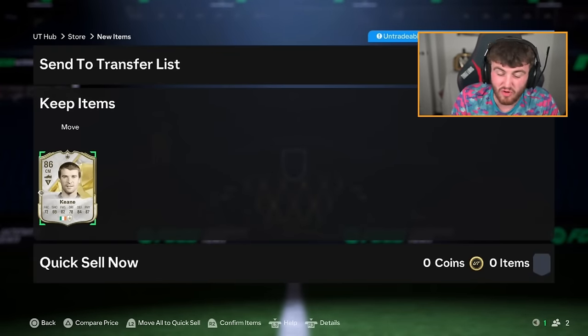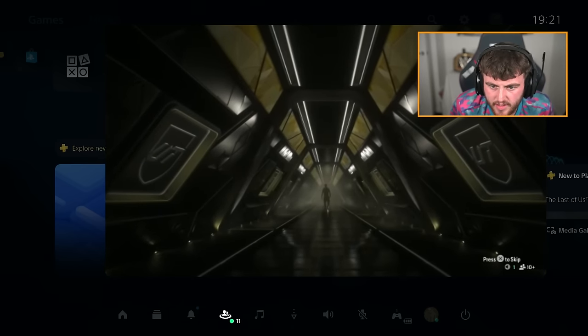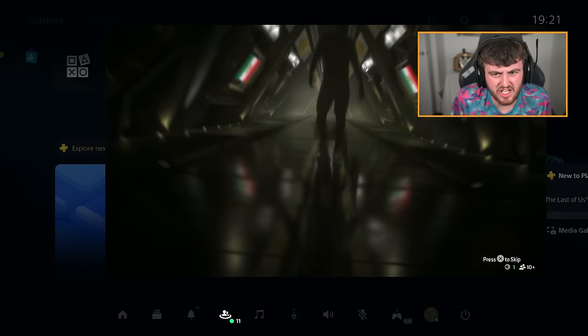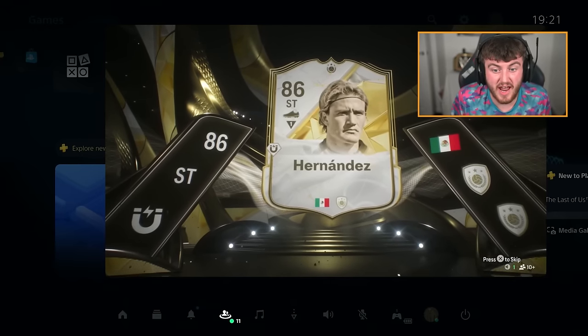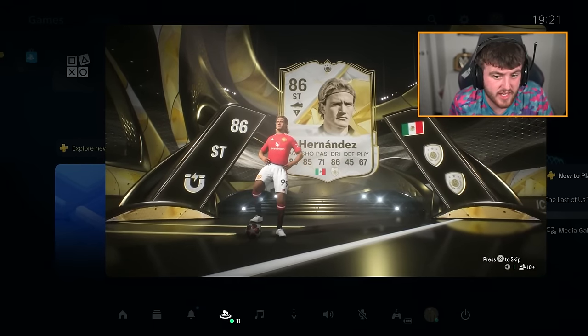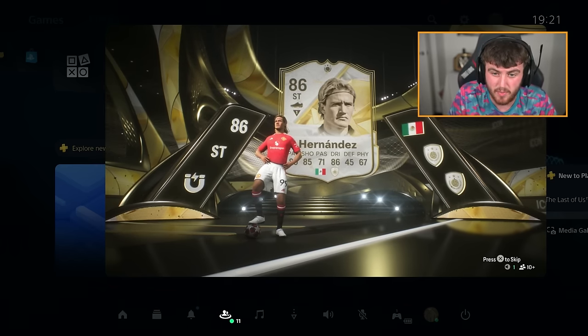This SBC is 350k, so you need a really good pull to just break even. Moldtown's pack next - who is that? Big frame, striker from Mexico. Sanchez? Or is it Hernandez? It's Hernandez - that's not terrible. He's probably worth about 300k, four star four star. Not amazing, but not terrible. He's definitely usable.